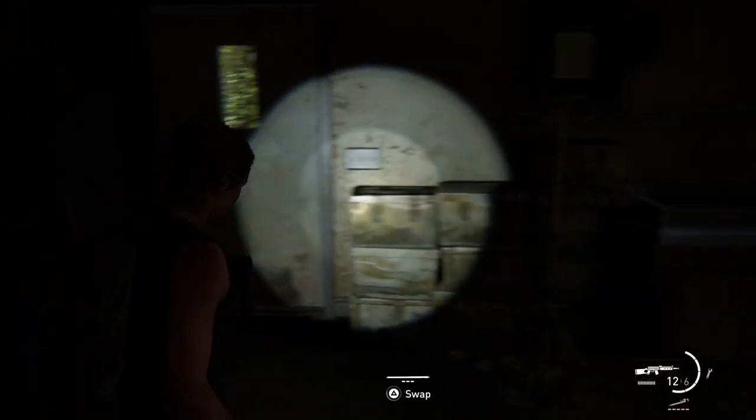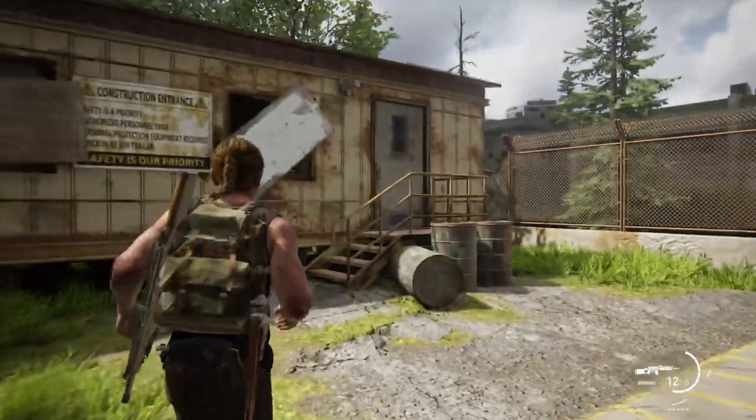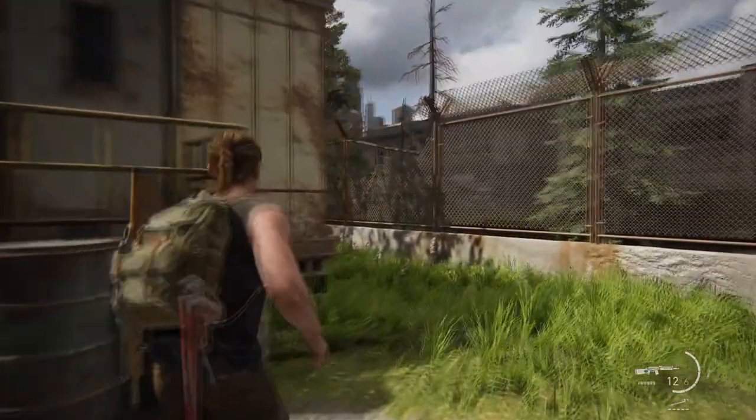Now that we've collected the stuff, let me show you exactly how you actually get the code itself. So the first thing you need to do is go across this trailer here. Now you can't go straight through the door, and actually I think this is one of the easiest things to miss in the game — you might be mistaken for thinking you can't get in here at all.